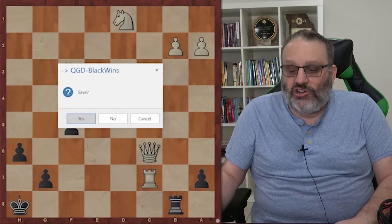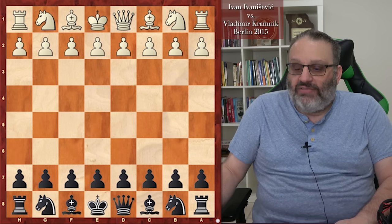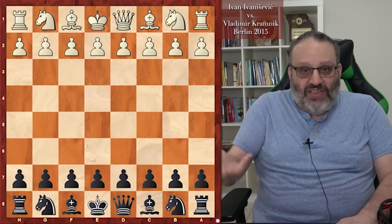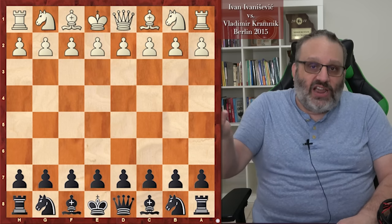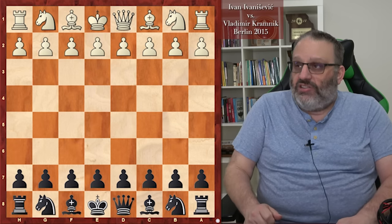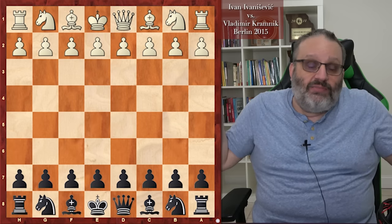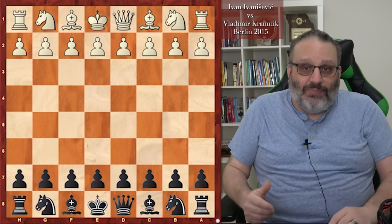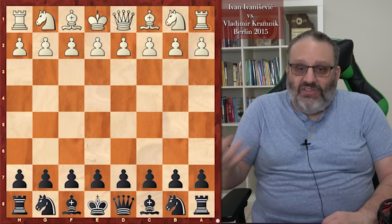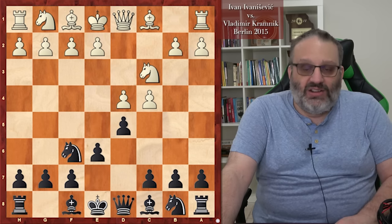Next game is Ivanisevic versus Kramnik. Ivanisevic is not only a famous tennis player but also a famous chess player — well, you've never heard of the tennis player because he retired like 20 years ago, but this is a different person. I played the chess-player Ivanisevic in the Chicago Open about ten years ago, and I don't remember exactly what happened. So Kramnik has Black, and we see the more standard move order here. Kramnik plays Knight F6.